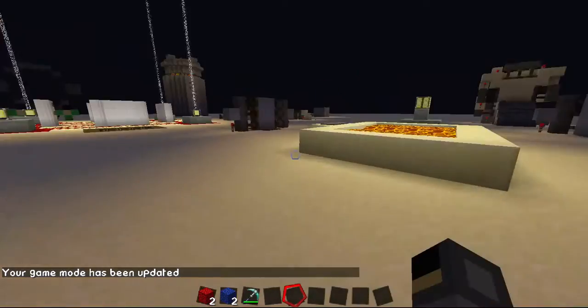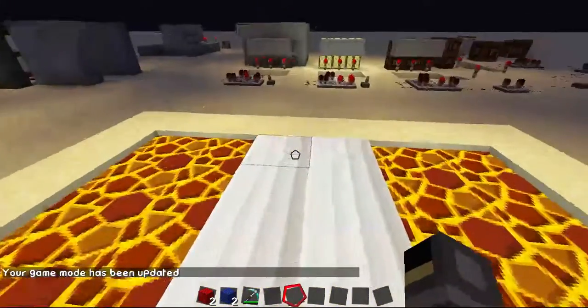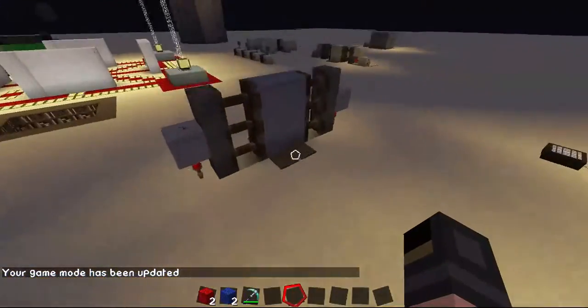We go back into creative. I'm just going to show down this way. Here's the air — I can just walk across. Pretty neat.